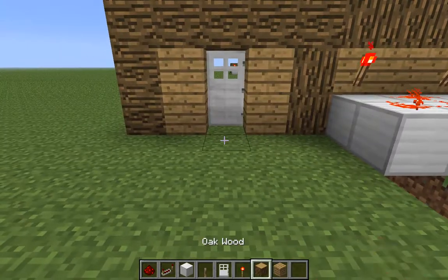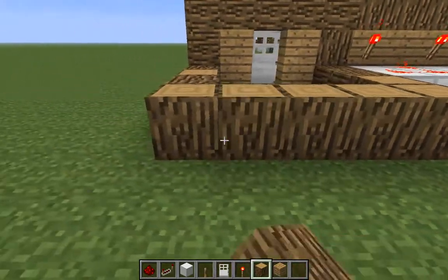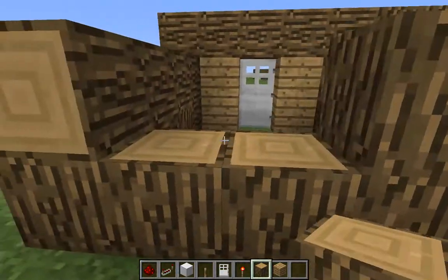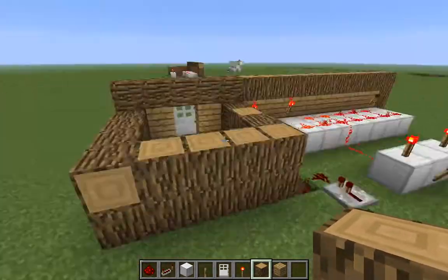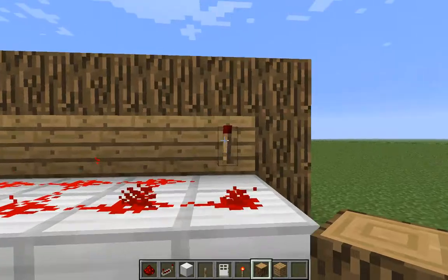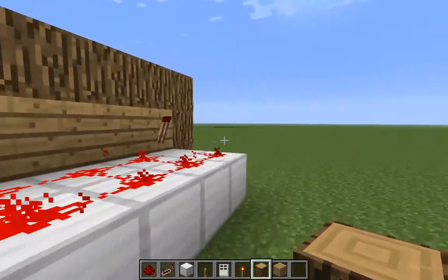Now you can build a little house to go into when you open the door. I'm gonna build this cute little house. Now our code is: down, up, up, down, down. Let's try it.